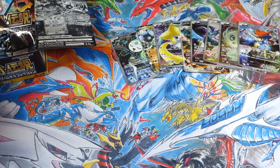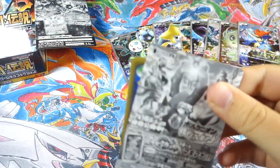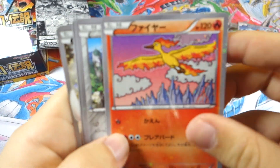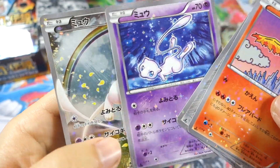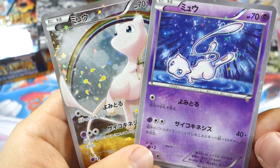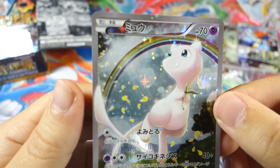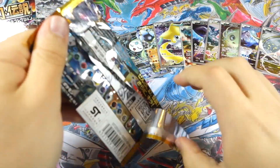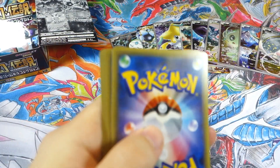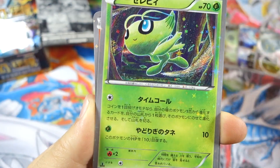And the Keldeo full art. So we haven't even gotten any duplicates yet for the EXes or full arts — that's awesome. I do think they set these boxes up to try to get you the full set, or at least close to it. We got Moltres — Team Valor once again, shoutouts! Jirachi, Mew, and the Mew full art. Two Mews again — I wonder if that really is going to be like that in every box. I love that they do this to wrap up a generation with nicer arts recapping everything. Let me know if you agree in the comments.